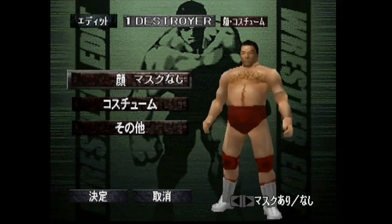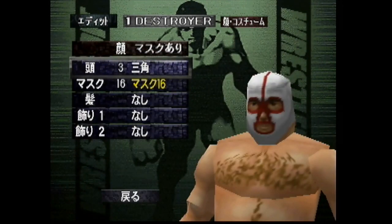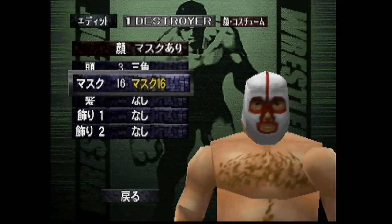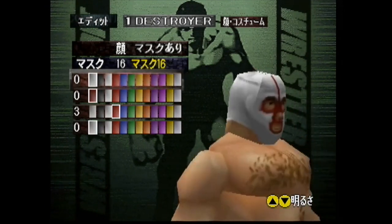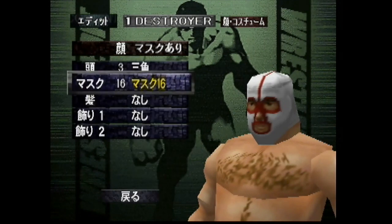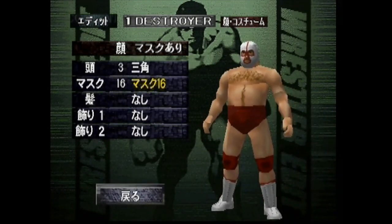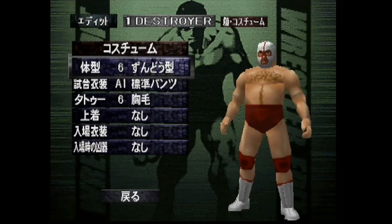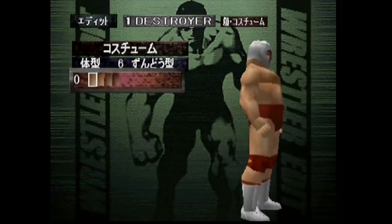Here we go with the appearance. Make sure you press left or right on the D-pad in order to make the mask function appear. For the head size I'm going with number three. Mask is number 16 — it's yellow, marking that it's unlocked. Zero zero three zero. Body size six, skin tone zero for the Destroyer.